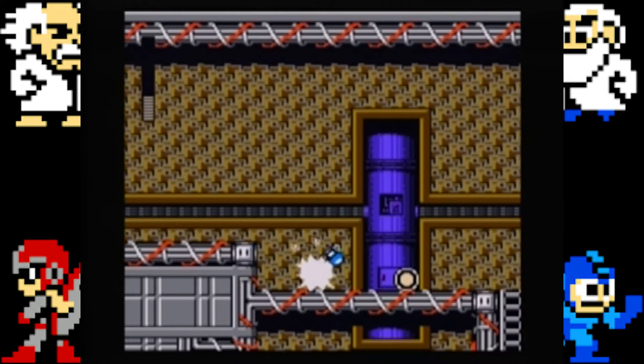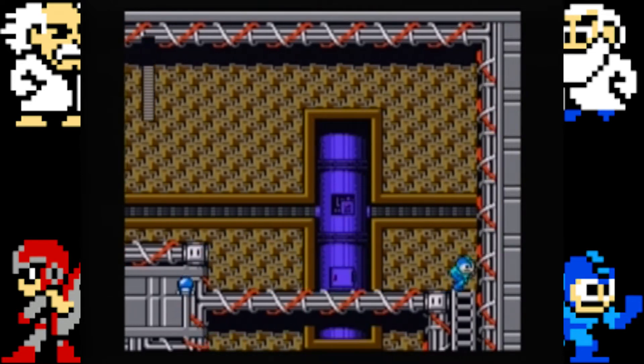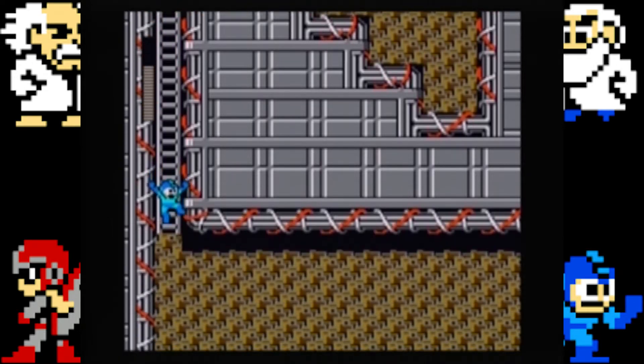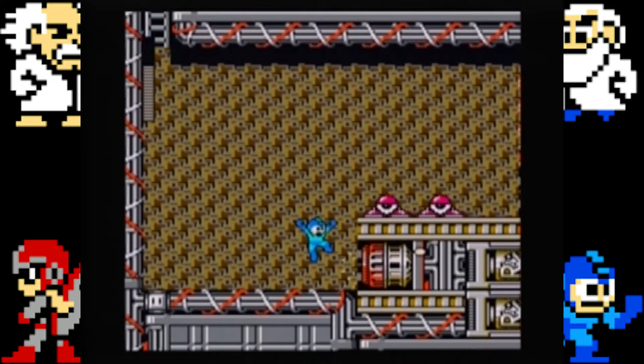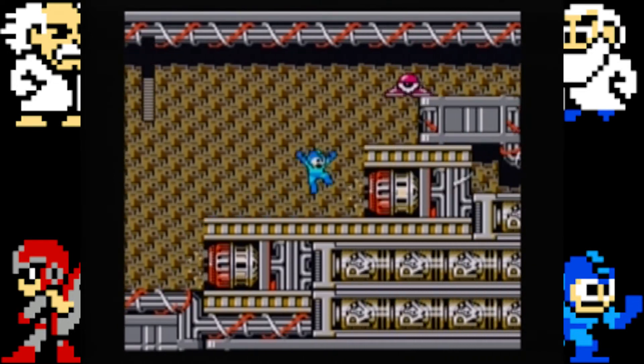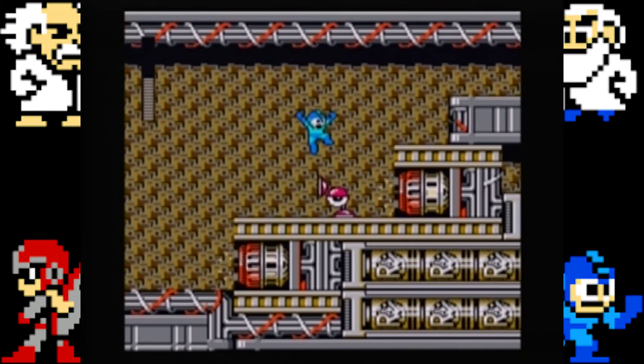Magnet Man is a powerful robot that has magnetic power. Though he is a robot, he is addicted to magnetic therapy. Good point, he has good management ability. Bad point, he has bad direction. He likes massages and he dislikes floppy disks — I guess, since he's a magnet and all.